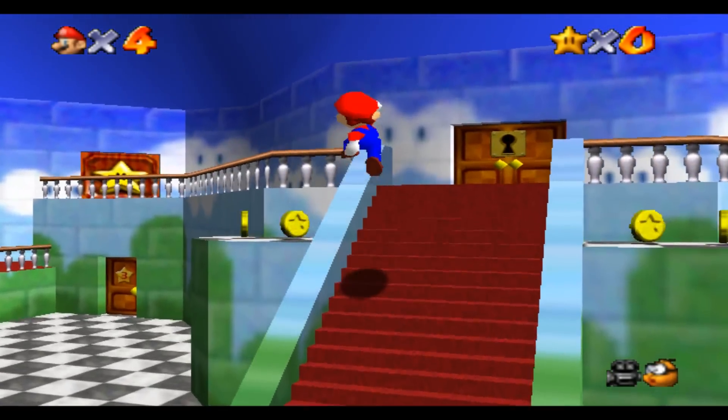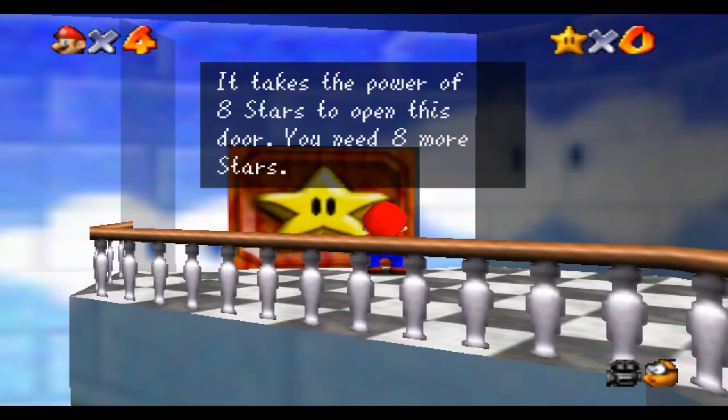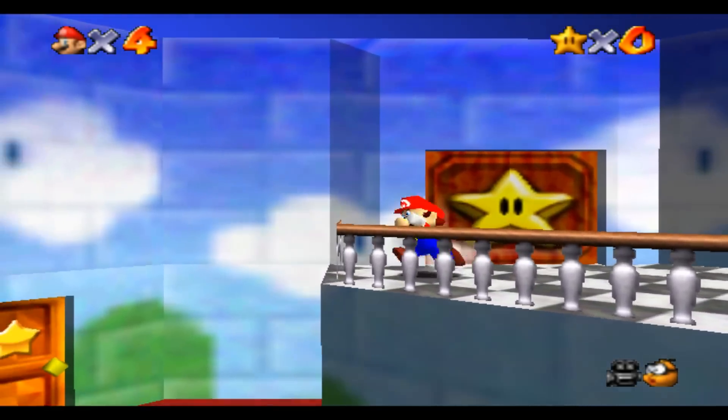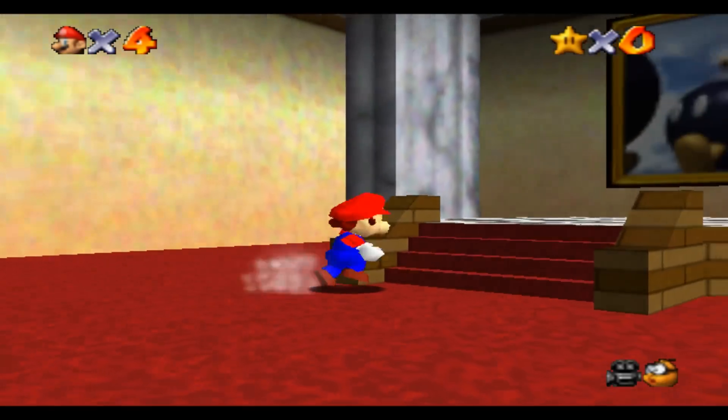Inside the castle is much the same story. These coins up here teach you about ledges and jumping from sloped surfaces, and the staircase that shows you the two locked doors also curves around to show you the entrance to the first level, Bob-omb Battlefield, and points you where you need to be going.